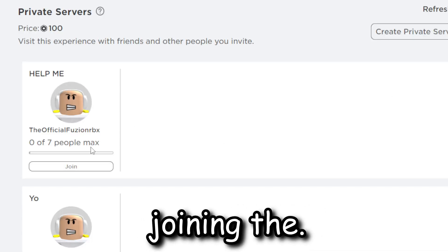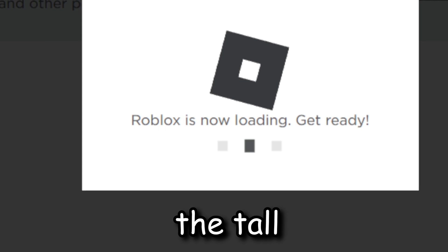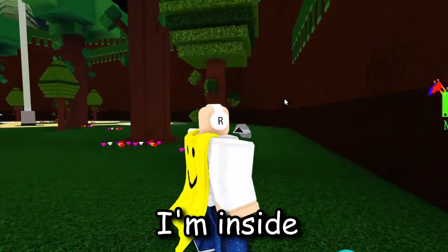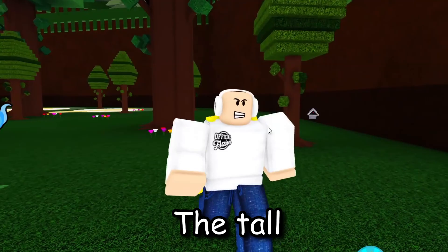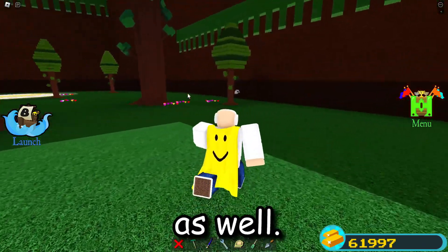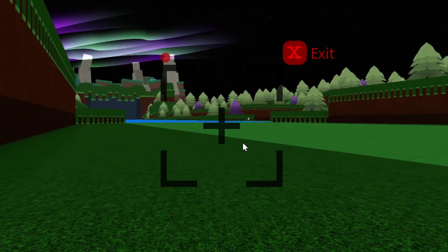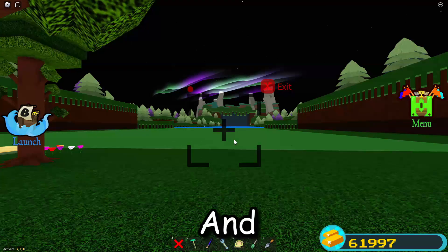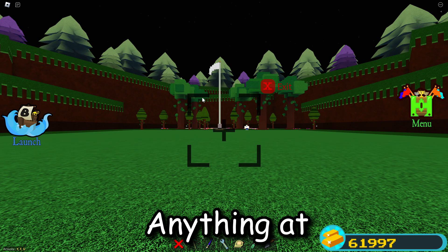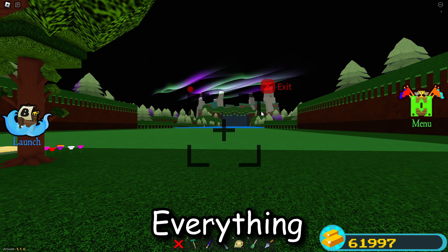The next myth: if you join the server named 'help me' and look through a camera over at the team plots, apparently you can see the tall figure. I've actually set up three cameras. I'm inside the server named 'help me,' which means I might find the tall figure from the Build a Boat incident. I have one camera over there, one to the left, and one right here. Let's just wait it out and look through the cameras — I have these all keybound.